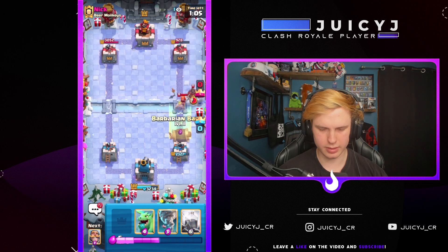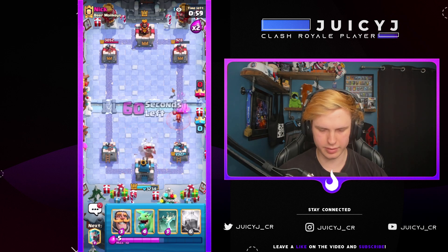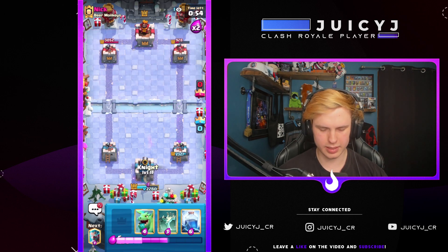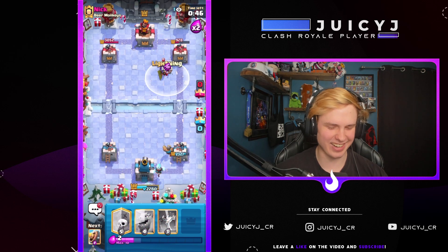He might go Hog — I'm just gonna go with this and Tornado the Hog to the King. That should be a very good defense, hopefully Valk doesn't get hit. Nice. Knight in the back — I'm taking a lot of King Tower damage, want to make sure to be aware of that. I'm just gonna Lightning the Archer Queen.